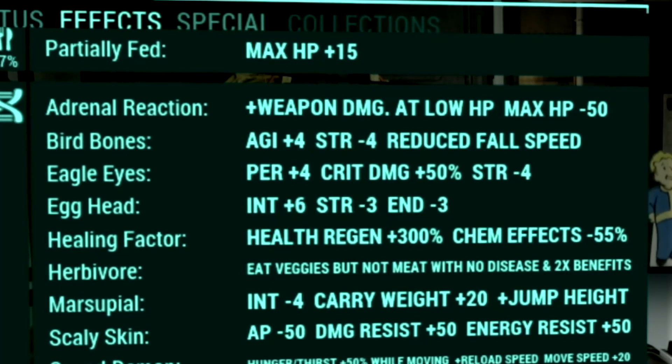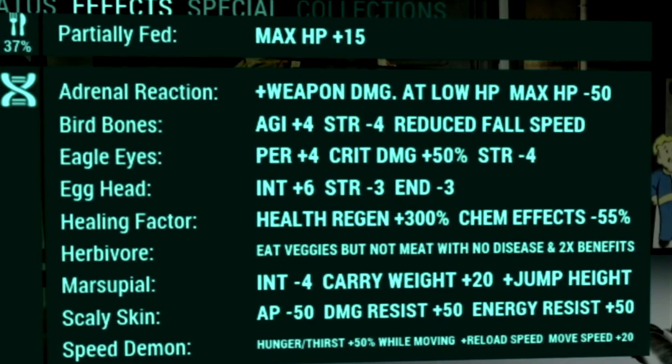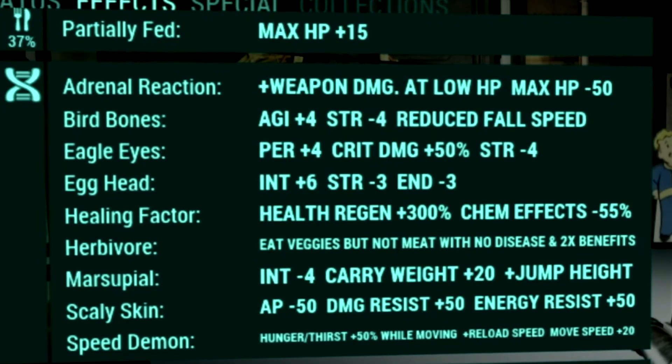Over in the mutations, these are the mutations we use for the build: adrenaline reaction, bird bones, eagle eyes, egghead, healing factor, herbivore, marsupial, scaly skin, and speed demon.